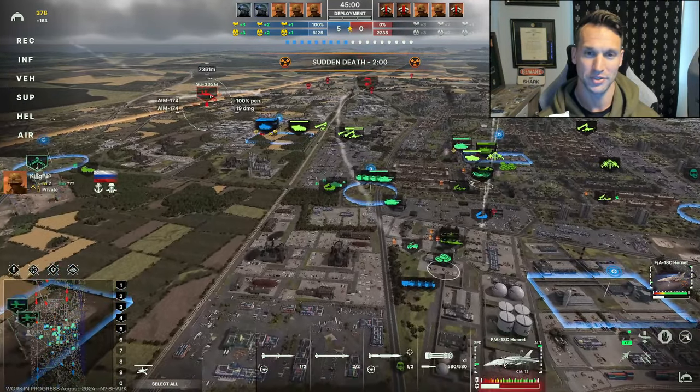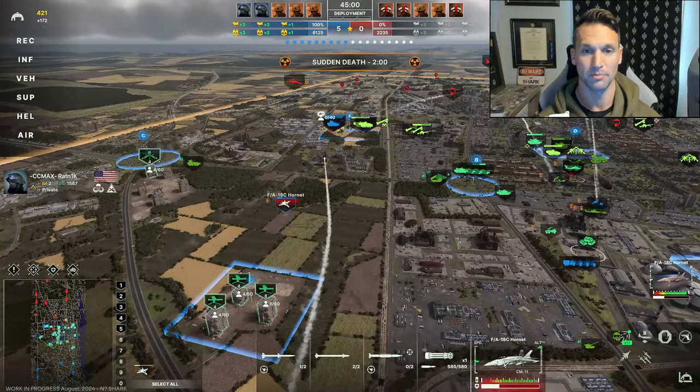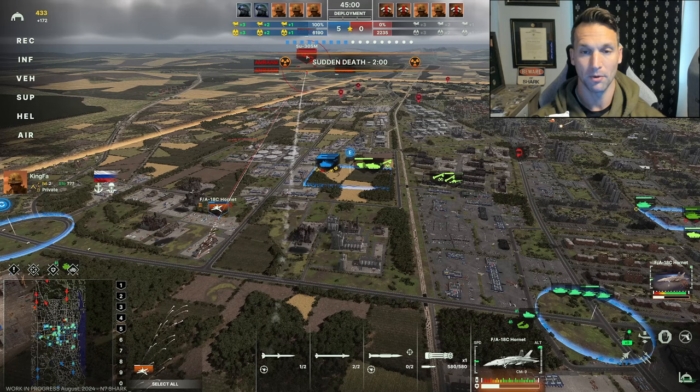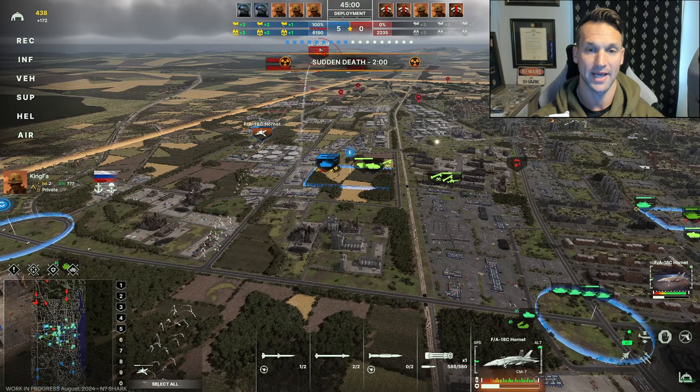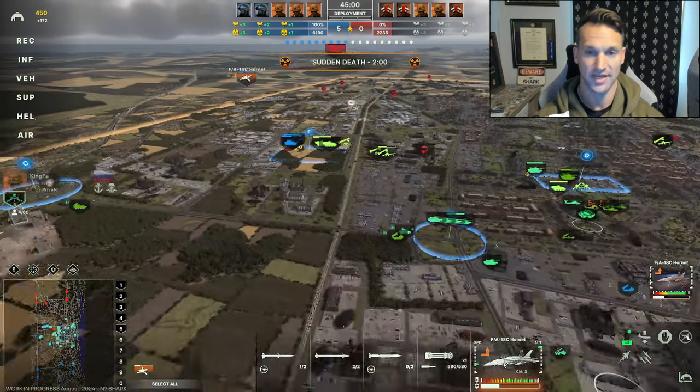I also think we need more situational awareness or warnings for units that are off screen. The best way to accomplish this in my mind is to have one part of the HUD show everything I have currently deployed and its status — is it moving, is it static, is it under attack, whatever it might be.